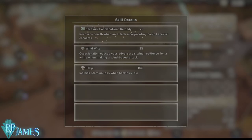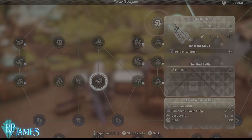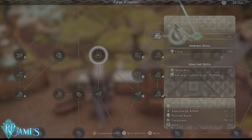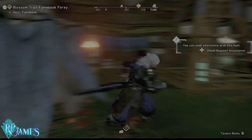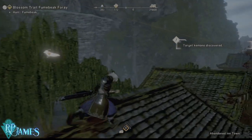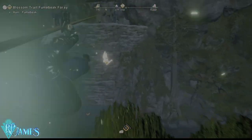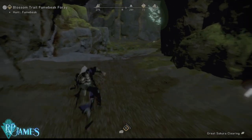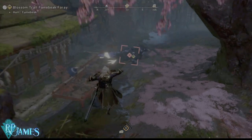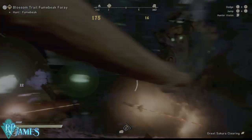Karakuri Coordination Remedy recovers health when attacking while incorporating basic Karakuri — so basically when you're jumping from your built Karakuris or using your torch, you'll be healing, which is very nice. To get this weapon you need to fight a Sap Scorch and then a Fume Beak. The Fume Beak is a little harder to fight early game, but once you finish the main quest line in the second map, you can return to the first map and find the monster there. Kill it and you can grab the weapon.